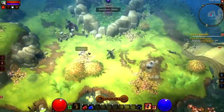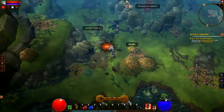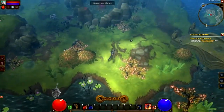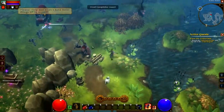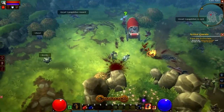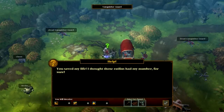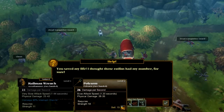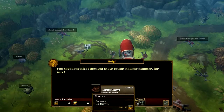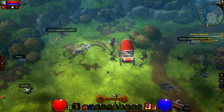Weapons and armor function mostly the same. If you have gem slots open, you can still put gems in them — that hasn't changed. What they did change is the requirement to use weapons and armor. For example, if you come across a two-handed weapon, you need to fulfill one of its requirements to use it. So if a weapon is level 15 and requires 50 strength, you can either reach that level or put stat points into strength. Basically, if you're a level 12 engineer, you can put stat points in and use a level 15 item — a weapon three levels above you — which is pretty cool.